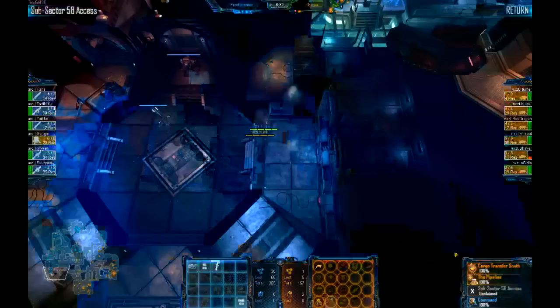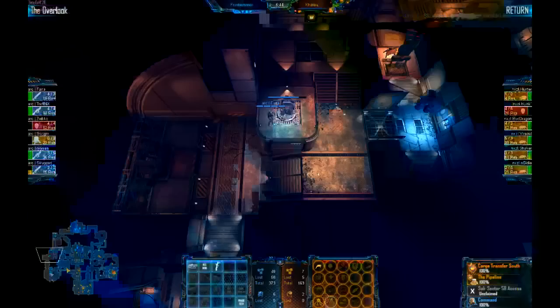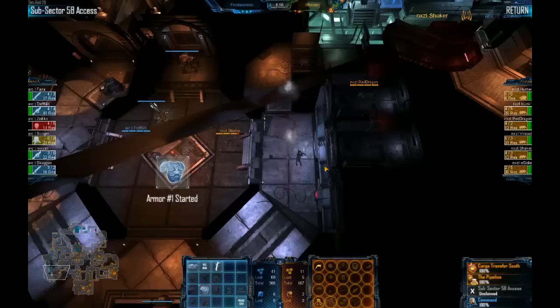We have a facegate in Subsector now, so they're going for a two-position lockdown with three facegates in total to hold. It's much more difficult against high lifeforms, but with Skulks they can pull it off. They have really high res flow — at 50 resources right now. I bet they're saving up for something. We do see an arms lab just being dropped, so a lot of resources will go into that to research some upgrades, like weapons and armor.